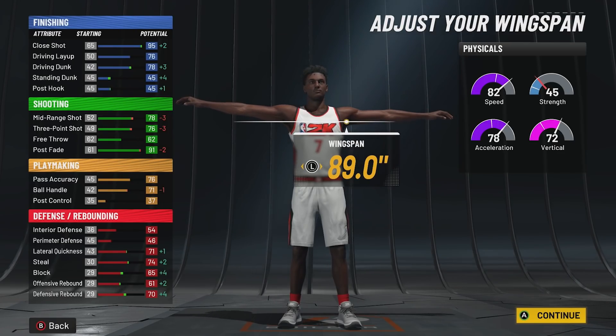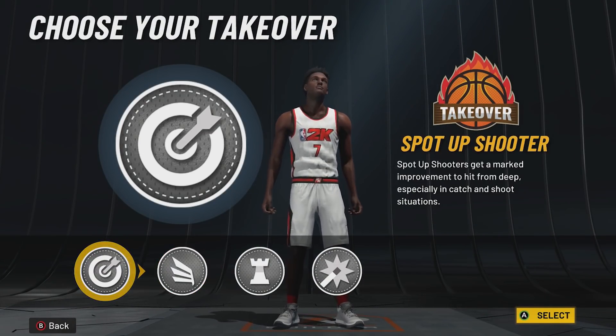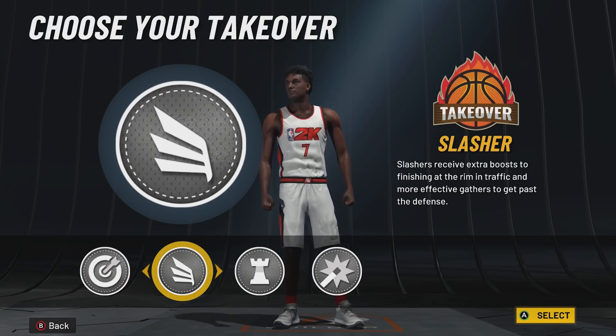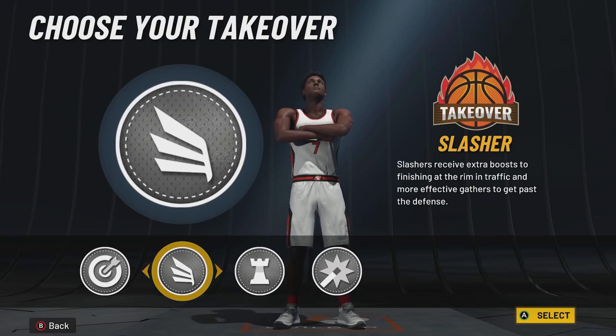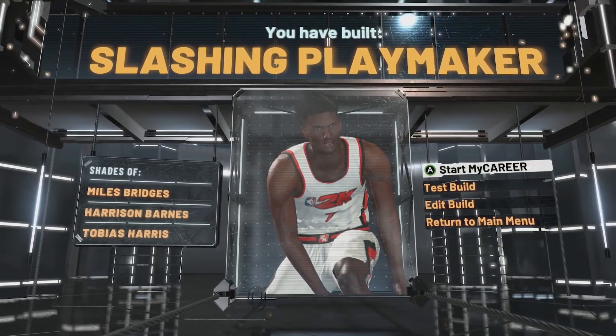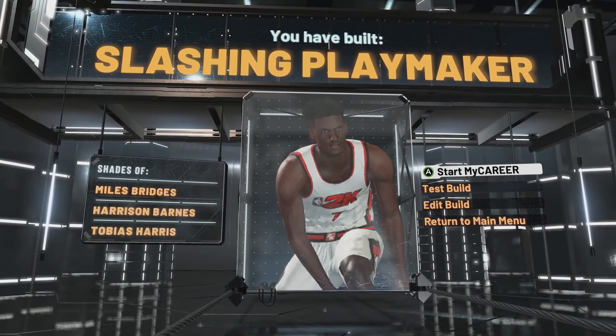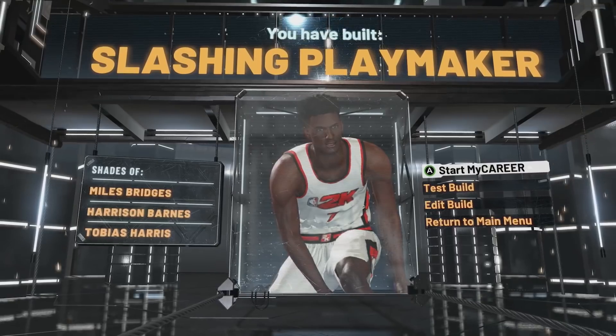Wingspan is 89 inches maxed out. For takeover I went with slashing takeover — I considered sharp, which might be one of the best, but slashing gives a different feel since this is also a shooting build. This is almost like a catfish build: you see it and you won't think it can do what it does. The build name is 'Slashing Playmaker' — nobody is coming out here thinking I'm a majority green pie chart and a slashing playmaker. It can shoot, it can dunk, it does multiple things. I already made the build as a rebirth, so let's go into the test builder to show you the badges.